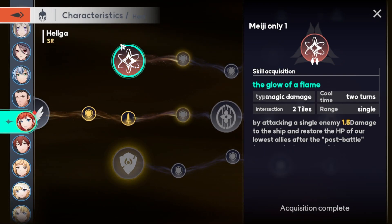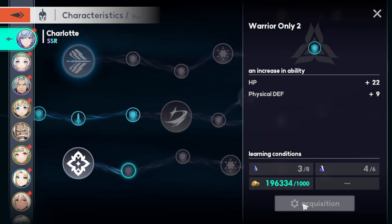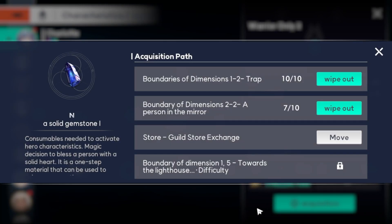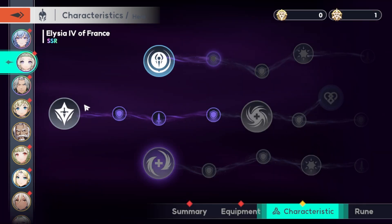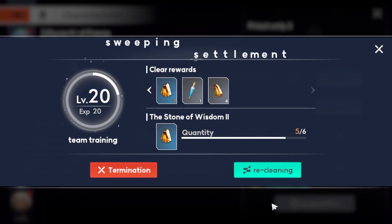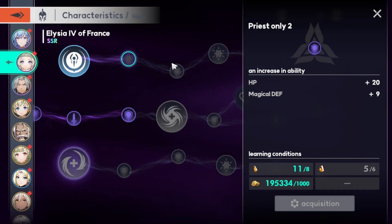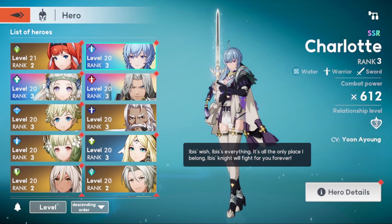Let's upgrade the other ones first — don't just upgrade one all the time. We need to put runes on and equip, and use the characteristics. Running one random — mobility — you can boost mobility, that's pretty handy. Alright, that's all I have for the day. I'll see you in the next video. Bye!